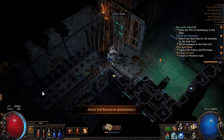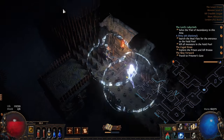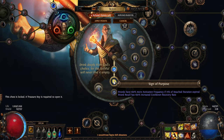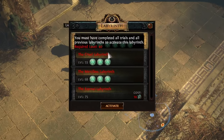Ascendancies in Path of Exile are gained via the Labyrinth. To actually get into the Labyrinth for the first time, you have to run Trials of Ascendancy. These are scattered throughout the campaign. Each character gets 8 Ascendancy Points, but you only get 2 Ascendancy Points from each Labyrinth, and there are 4 different levels of Labyrinth to get these 8 points.